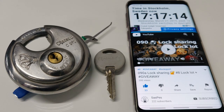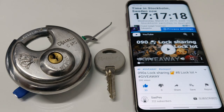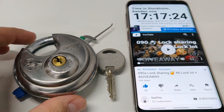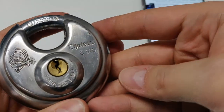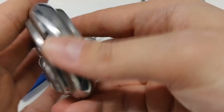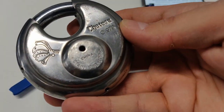Hi, as you can see today it's going to be a picking video plus a drawing for my lock shearing giveaway. First I'm going to pick the lock — this is my first disc lock, it's the Chateau C970. It was sent to me by Squint a long time ago, so Squint, thank you very much for sending it to me.